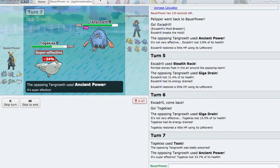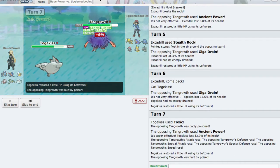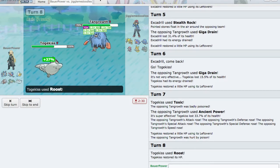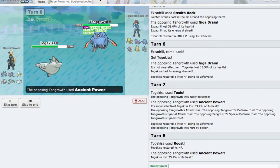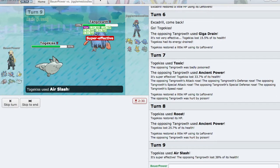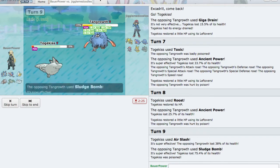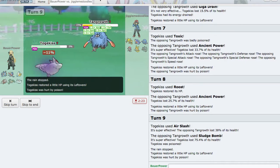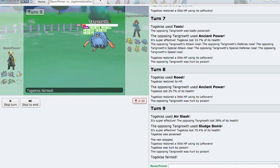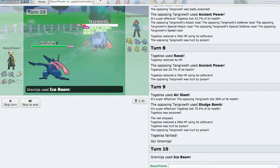Ancient Power — yeah, it does a decent amount of damage. And he got the boosts, of course. But he is on a timer, so that's good. Let's just Roost there, get some HP back. See, now it's not hurting as much. We got Leftovers recovery and he's on a timer. Let's go for Air Slash — there we go, get the damage off. Ooh, that hurts. And I get poisoned. That's really unlucky. I died of poison. That's no good. But we can go into Greninja and claim our kill. Let's get that and get Battle Bond going.